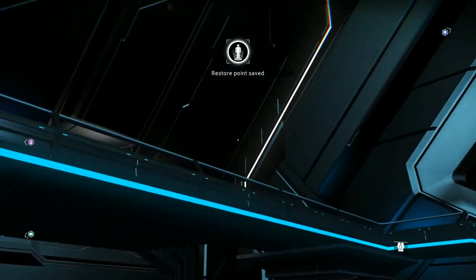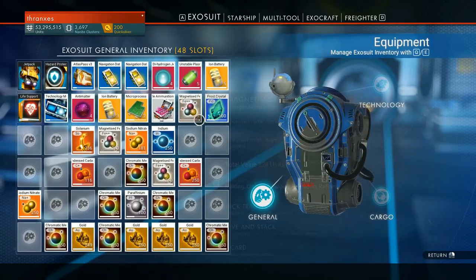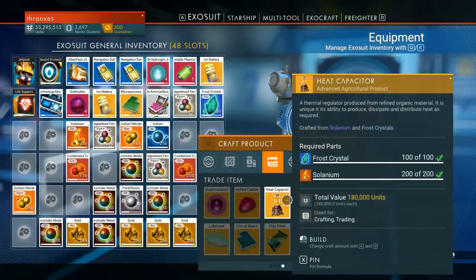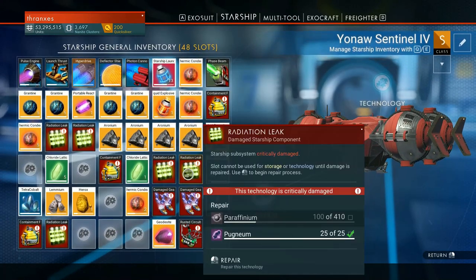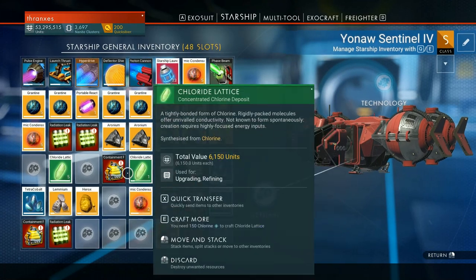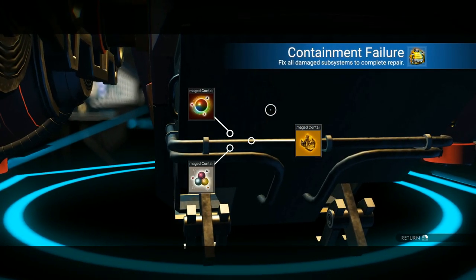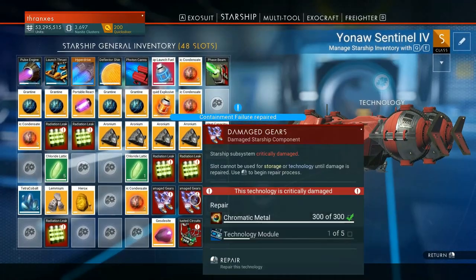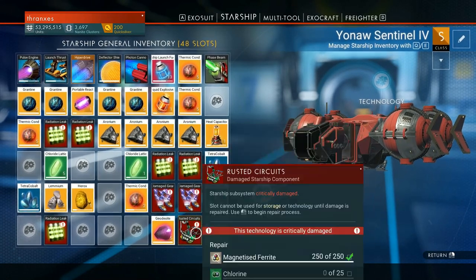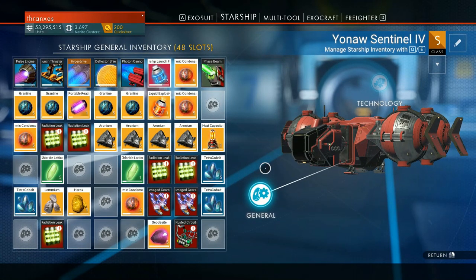Okay so our game sort of locked up and froze there and I actually have to do a good bit of that over again - that was not fun. But I did figure out what I'm going to do with this selenium: we're gonna make a heat capacitor and then scrap the rest and send that to our starship. Some of these containment failure parts that we already fixed aren't fixed now because we lost a little bit of the progress. I tried to redo everything exactly as I had - it's pretty much all just inventory maintenance. I did put all the chlorine we had up for sale before fixing that, but we do have chloride lattice so not a problem.